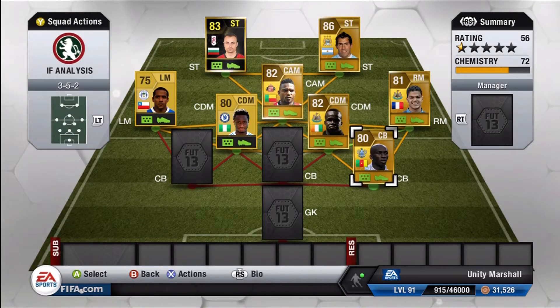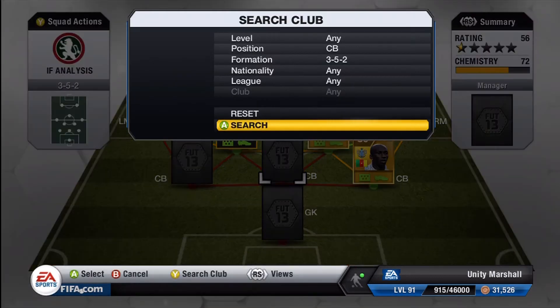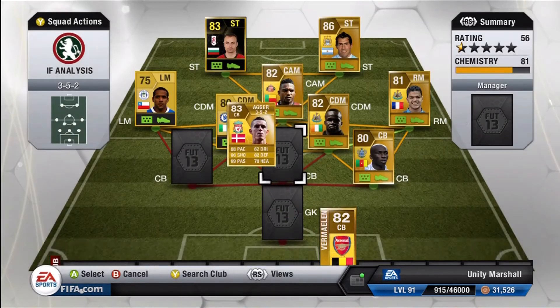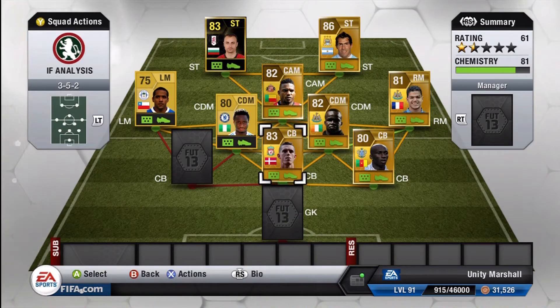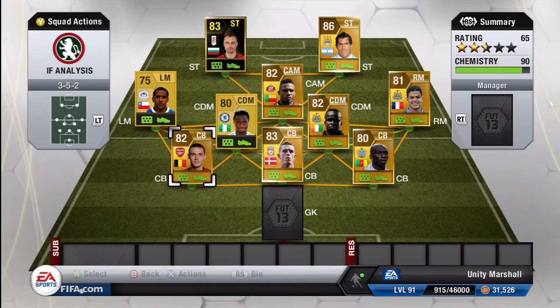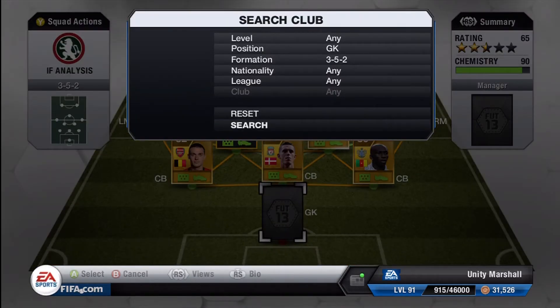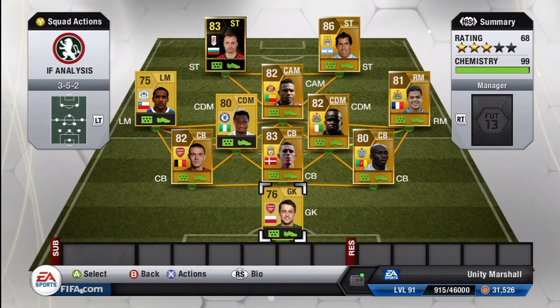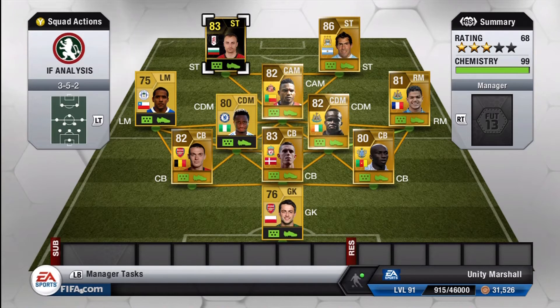Up front we have Bulgaria and Argentina. We've got N'Doye from Cameroon. We have Daniel Agger at centre-back from Denmark, and alongside him Thomas Vermaelen of Belgium. To round off the team we go to Poland — the keeper is Fabianski from Arsenal. He really impressed me, a brilliant goalkeeper on this game. I really didn't expect much from him.